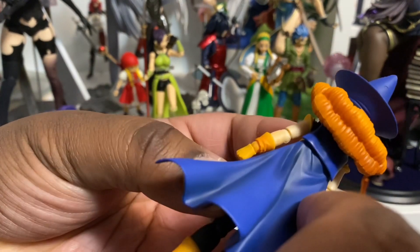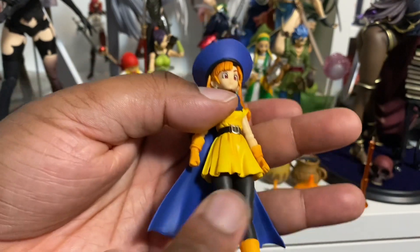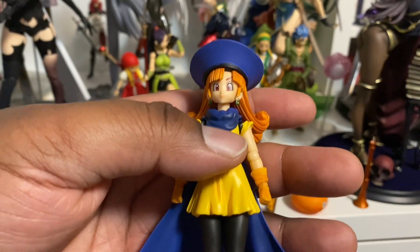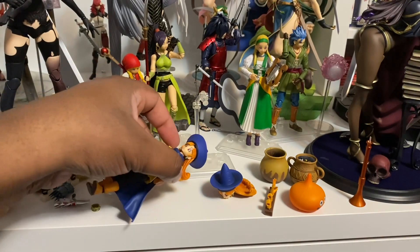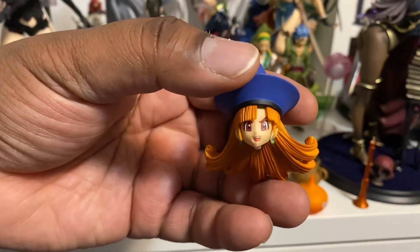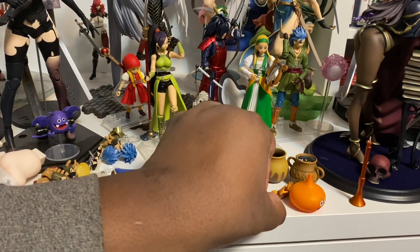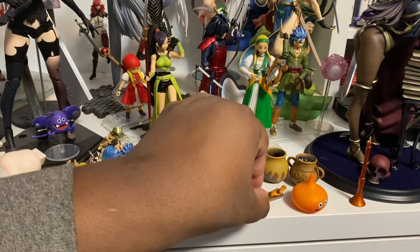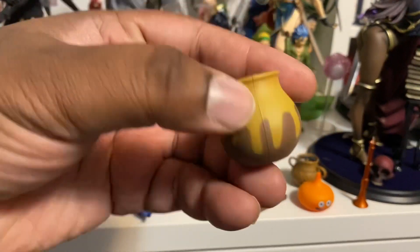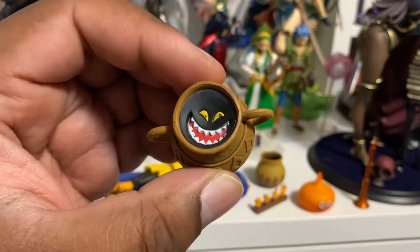I think the cape might move — I'm not sure. The instructions didn't come with this figure, which is probably part of why it was rated B, along with the box. She comes with an extra head which is more of a screaming face, interchangeable hands, and an orange slime. She also comes with this pot — keep it away from Link — and this jar. I forgot the name of this demon, I'll have to look it up later.